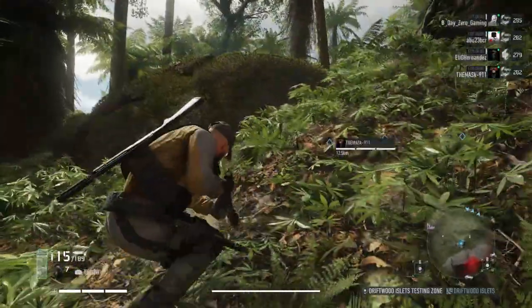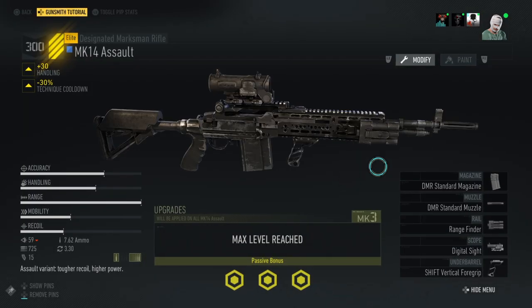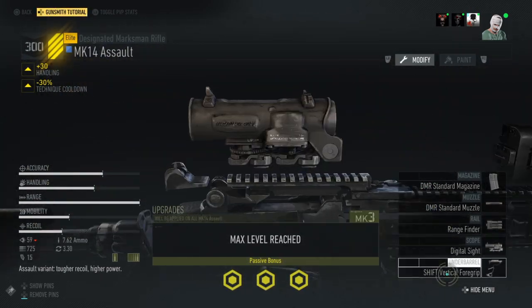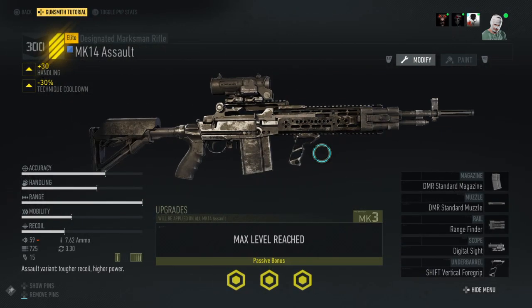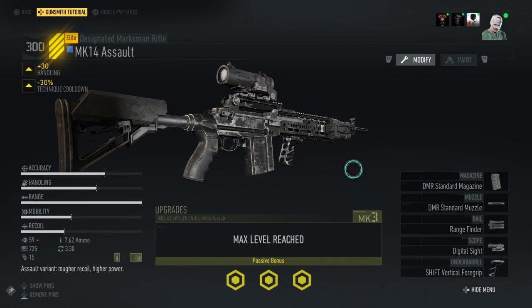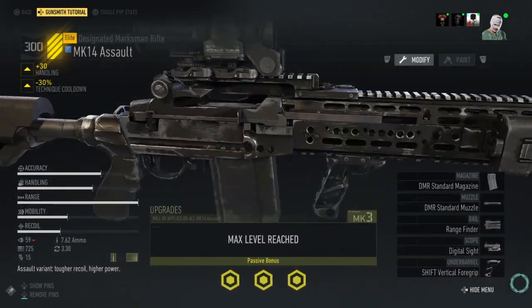First off, make sure you have two Mark 14 assaults and make sure they both have the same attachments. You'll only have one equipped, so the first one you have equipped, you want to make sure you have all the same attachments as the other one, except the one you switch to the second time will have a grenade launcher. So this is the first one — it has a vertical foregrip. The second one you switch to has a grenade launcher on it. Make sure you have two Mark 14 assaults built the same exact way; you can use the same attachments I'm using, it doesn't really matter.